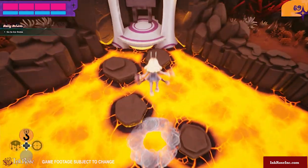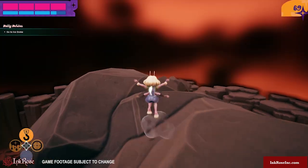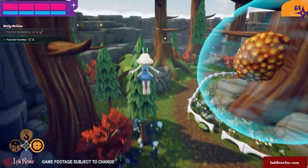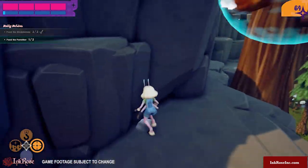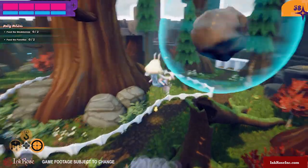Gameplay consists of platforming, exploration, helping alien creatures, conversing with characters, and collecting, while also implementing Mariposa's Zero-G abilities. You can use Zero-G to reach new heights and speed forward. Nectra can also be used to make objects and enemies float, which ties into the combat system.